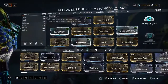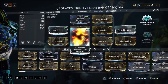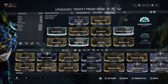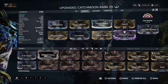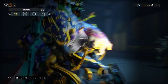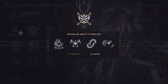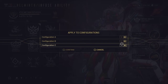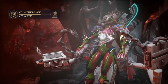So you want to use Trinity with Corrosive Projection and Coaction Drift — going to put some power strength and duration, definitely Abating Link, that's the main thing. I'm using the Catchmoon with radiation on it. I've got a pretty good build here. You don't personally have to do this, but I want to get rid of Well of Life and put in Power Drift for more power strength — it seems to help me out a little bit, but again, that's personal preference.